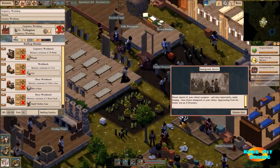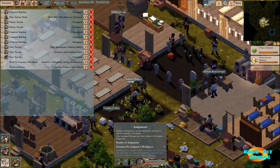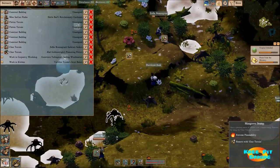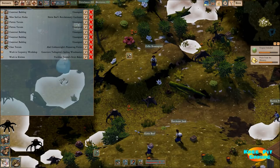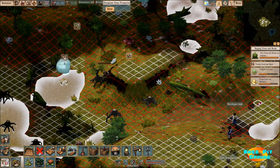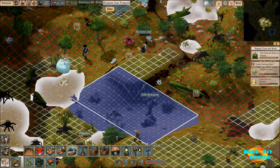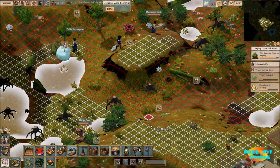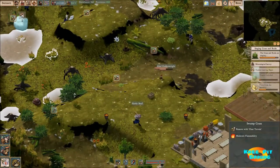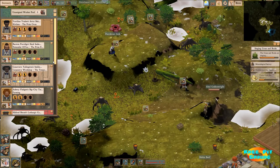We've got immigrants — we have two overseers. Excellent, that's what I needed. That gives us now four overseers that are unassigned. With that in mind we should really be able to get some terrain taken care of. You can see they're working hard on that.